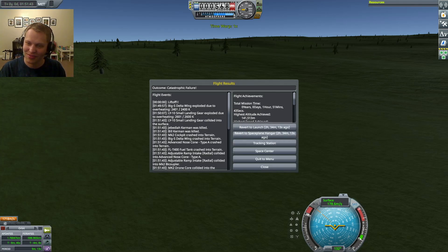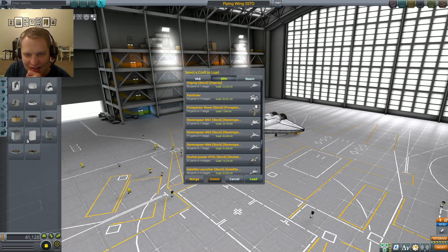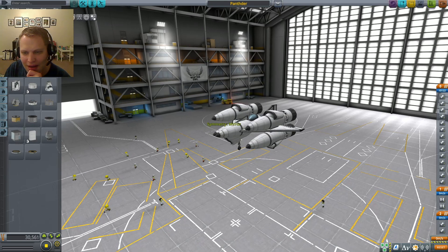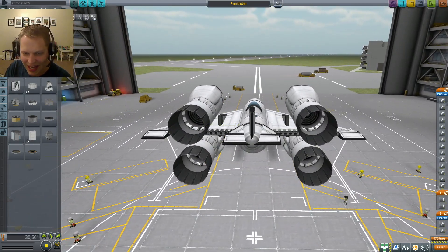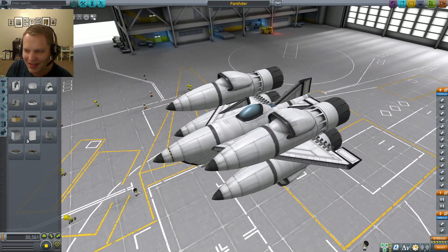We'll go back to the Space Center. There was another great one that I built recently — the Panther was amazing! This one has four Panther engines that detach and then uses something like 28 Spider engines to take it into orbit.